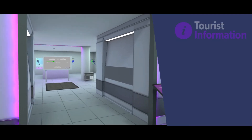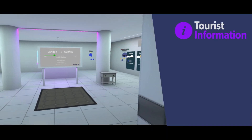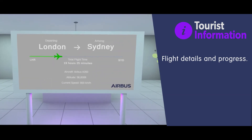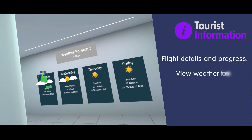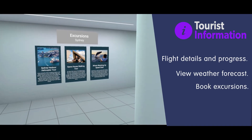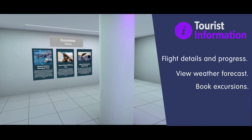The second room contains information on the flight and destination. The flight time is displayed along with current progress. Passengers can view the weather forecast prior to arrival, browse any available excursions on offer, and explore a 3D tabletop miniature of the location.